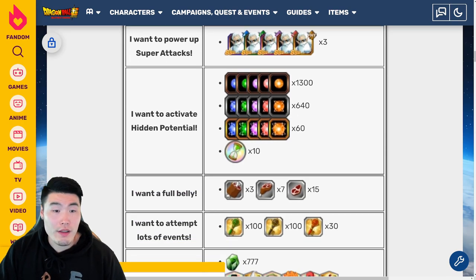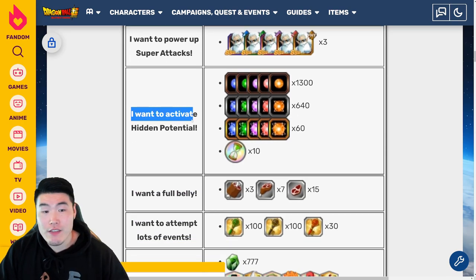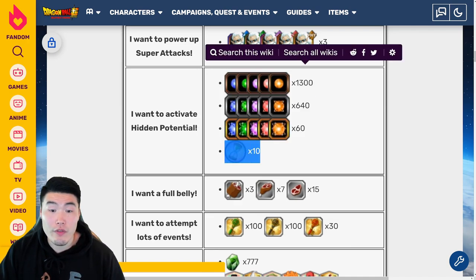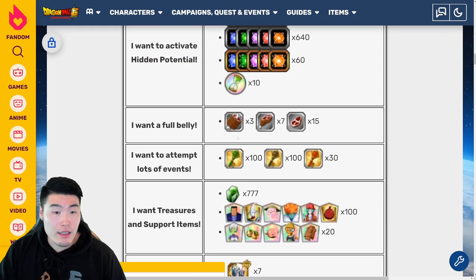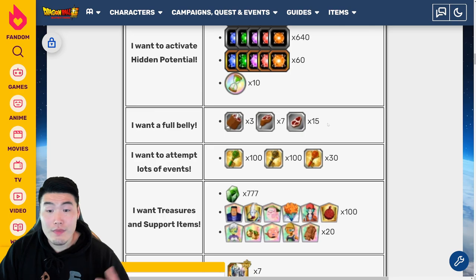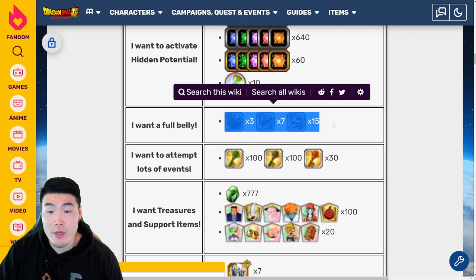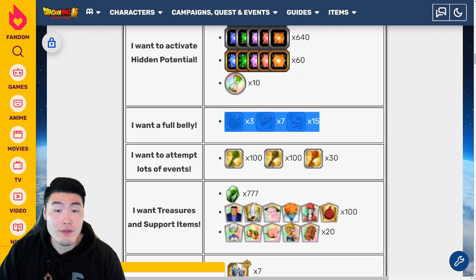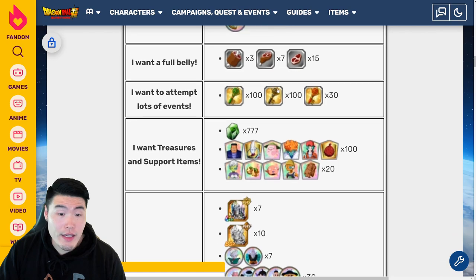The next wish is 'I want to activate Hidden Potential.' You get a bunch of Orbs of each type and also 10 Reverse Metals. The next wish is 'I want a Full Belly,' which gives you a lot of meat — 15 small, 7 medium, and 3 large — which is a decent amount of stamina for grinding stages. So not a bad option.